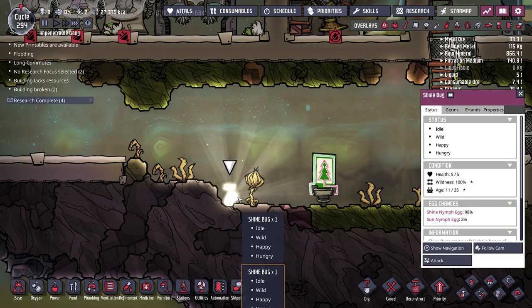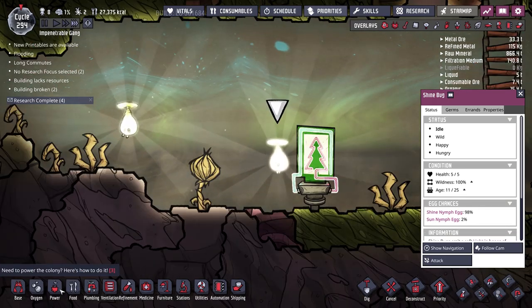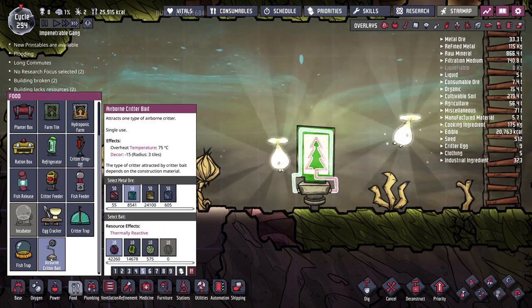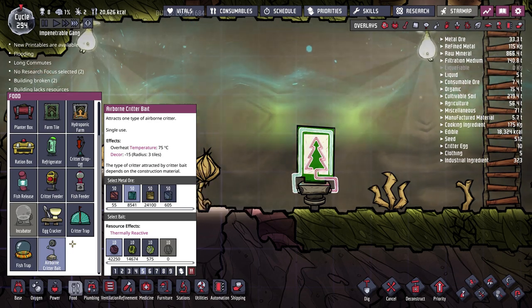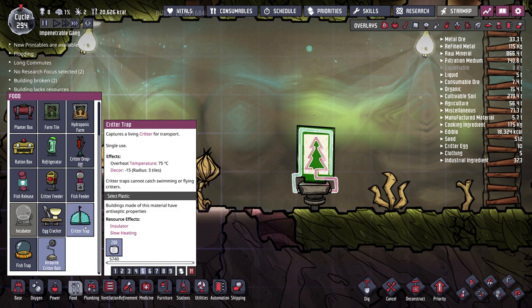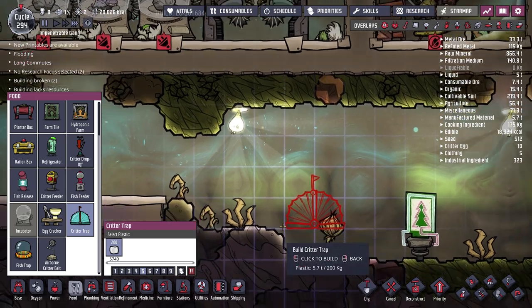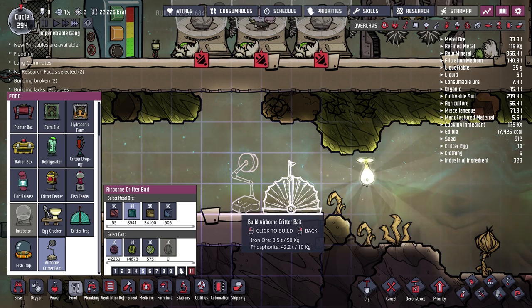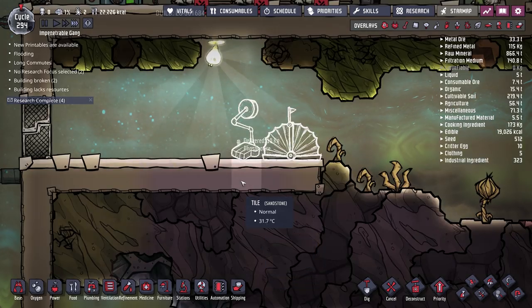Okay, so airborne critter bait attracts one type of airborne critter — single use — and the type attracted depends on the construction material. I think I need a trap as well as the bait; right now we're just drawing them in and then they're leaving. So let's put down a critter trap and then the bait maybe right here. I'll set that to priority seven and we'll see what happens. That makes a lot more sense as to why we failed last time — we just put down two baits and nothing happened.